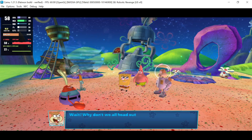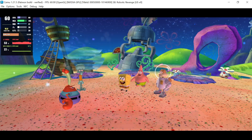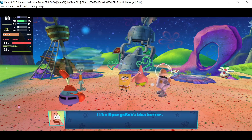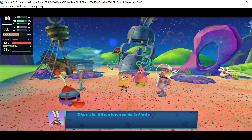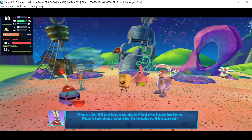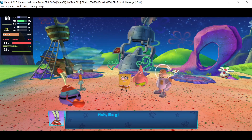Wait! Why don't we all head out and find the keys before Blankton does? I like SpongeBob's idea better. Thanks, buddy. That's it! All we have to do is find the keys before Blankton does, and the formula will be saved! So glad I thought of that.